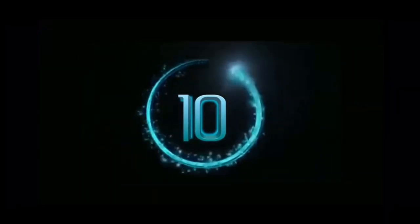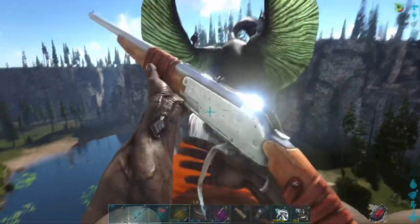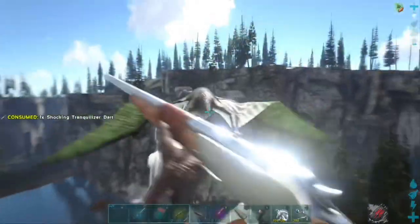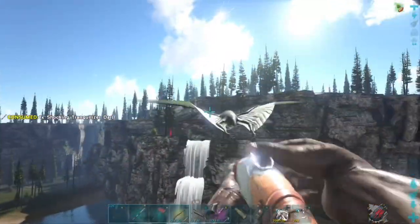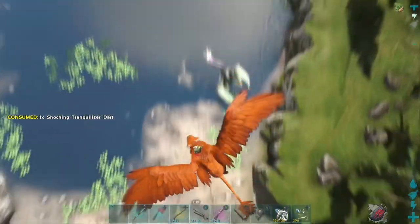Coming in at number 10, the lasso. I think every Ark player has been there where you shoot down that perfect quetzal and it lands right in the water. But what you probably didn't know is that you can make a lasso and pull the quetzal out of the water. Let's go over how to do that now.